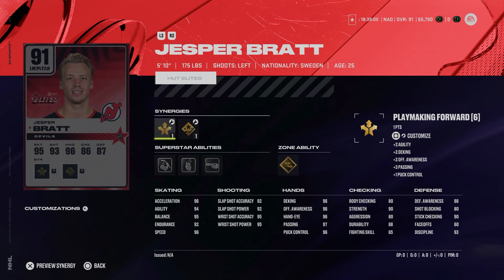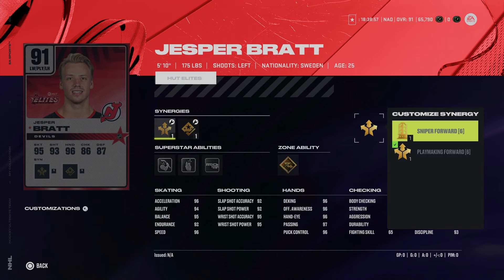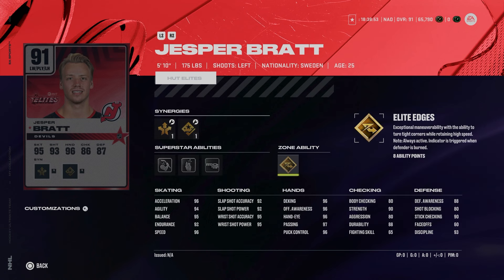Our last event card is the 91 Jesper Bratt — 5'10", 175 with sniper and playmaking forward as well as playmaking and shooting boost. Gold edges, tape to tape, make it snappy, and shrug it off. He has 96 speed and acceleration, 94 agility, 95 balance, and 92 endurance, making him a great skater with gold elite edges and an almost-maxed wrist shot. While he is very small, if you can't afford any of the left-handed wingers that came out this could be a decent option.